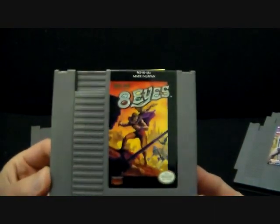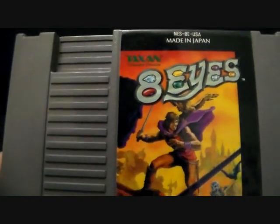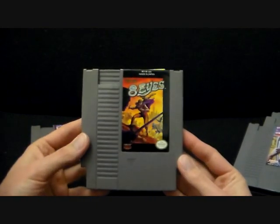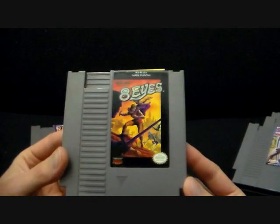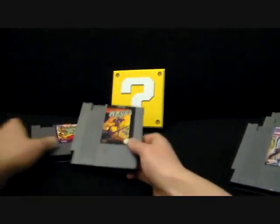Next up, Eight Eyes by Taxan — Taxan Consumer Division from Japan. I know next to nothing about this game, but it looks pretty cool. Kind of gives me a Faxanadu sort of vibe, maybe Zelda 2 sort of game. I think it's one of those side-scrolling sword sort of things. We'll see.